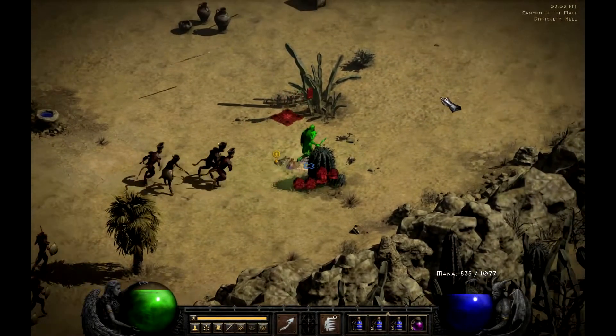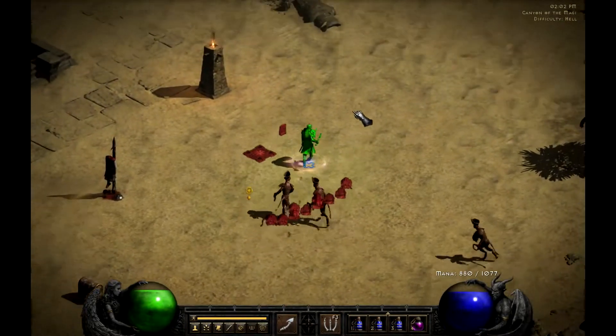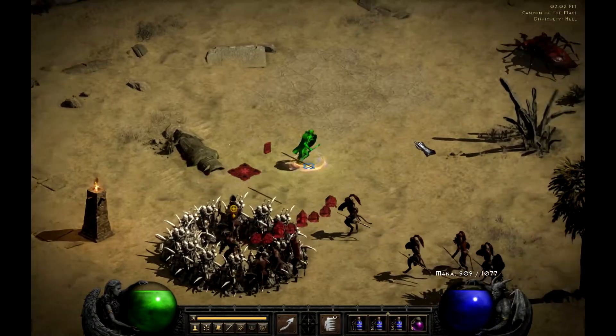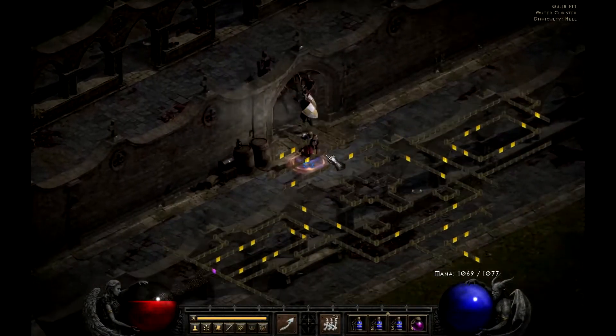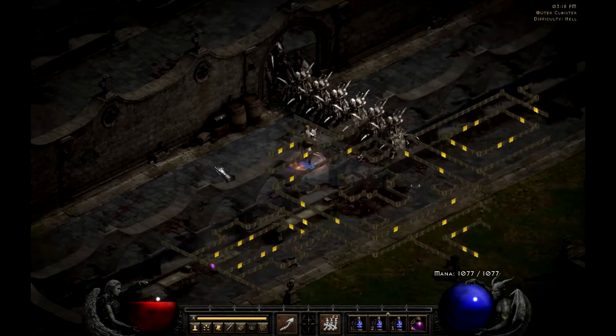Something to note about Bone Prison is that you can potentially trap yourself. So if you're fighting enemies in a tight area and the enemies are already close to you, consider running and then using Bone Wall to lock them off. This is great for corridors or even blocking doorways.